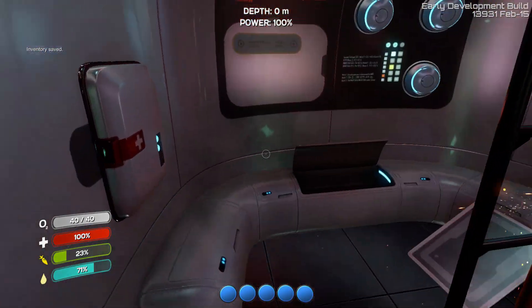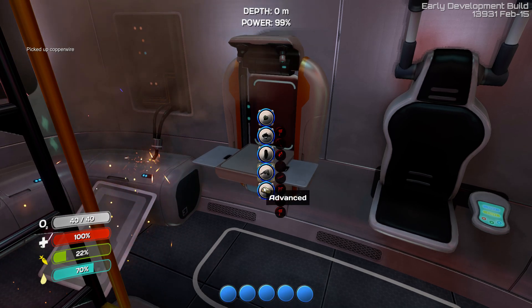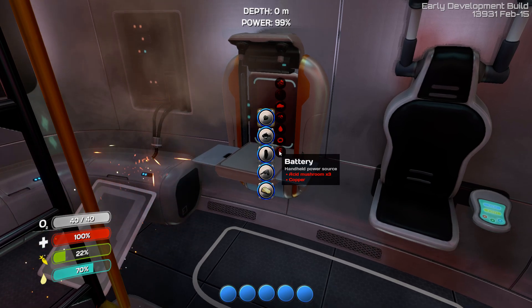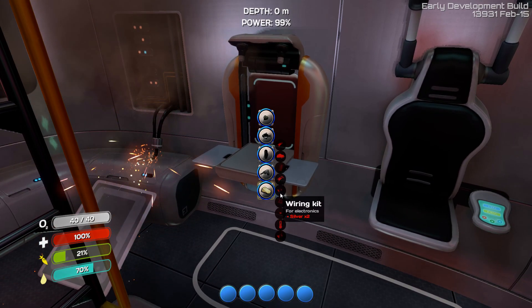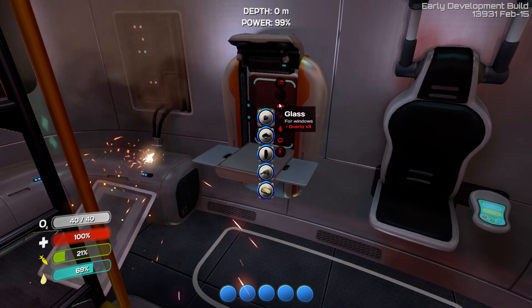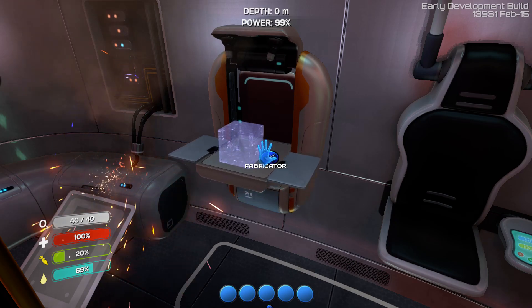It feels like an entirely new game to be honest, with all the different recipes. So we got the copper wire. We need a par sail - is it a battery? Acid mushroom? That used to be zinc and carbon, but now it's acid mushroom and copper. I wonder if we can eat those acid mushrooms. A par sail takes two batteries and some silicone. A battery is the acid mushroom and copper, and the silicone is quartz. We're on the hunt for acid mushrooms - I have no clue where to get them.